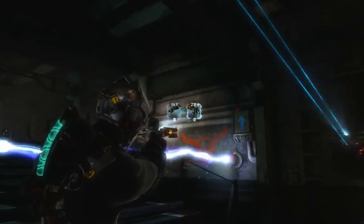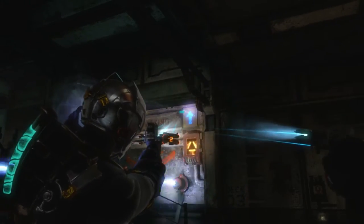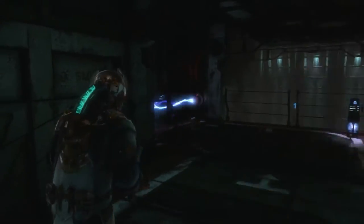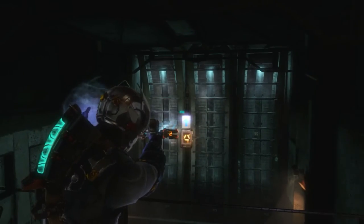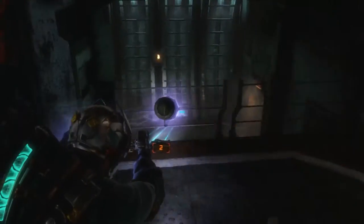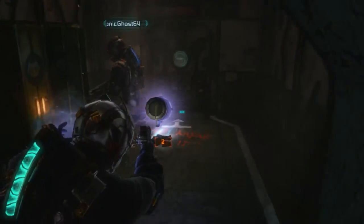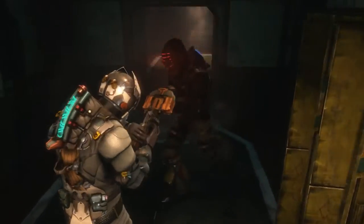We got another one of those control things over here. And yet another one — right there in front of me. They're really not hiding these that great. There's a stasis canister right here — save it for after the enemies. That makes sense. I'm going to carry it with us and save it for now at least.